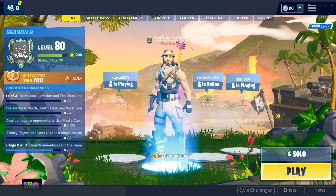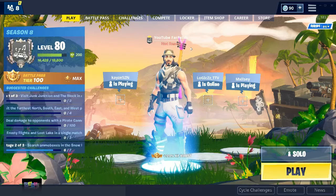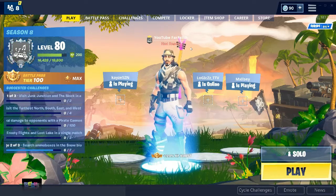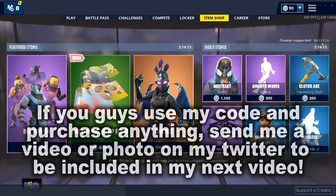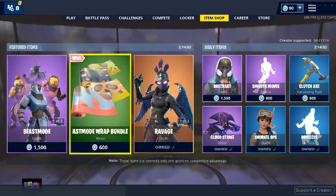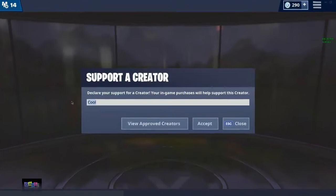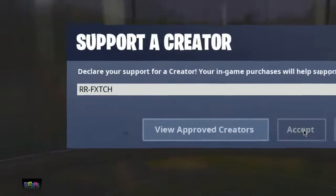Before this video starts, if you guys want to support me financially to help me do the videos I do, what you guys could do is use my support creator code in the item shop — it is rr-fetch. That will help support me so much whenever you're purchasing any new cosmetics or items in the shop. Welcome guys, remember to use code rr-fetch in the item shop for ultimate good luck this season.